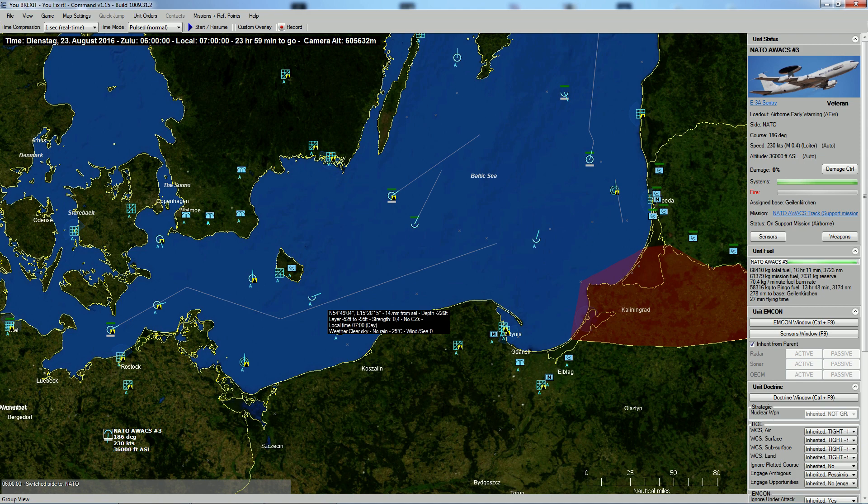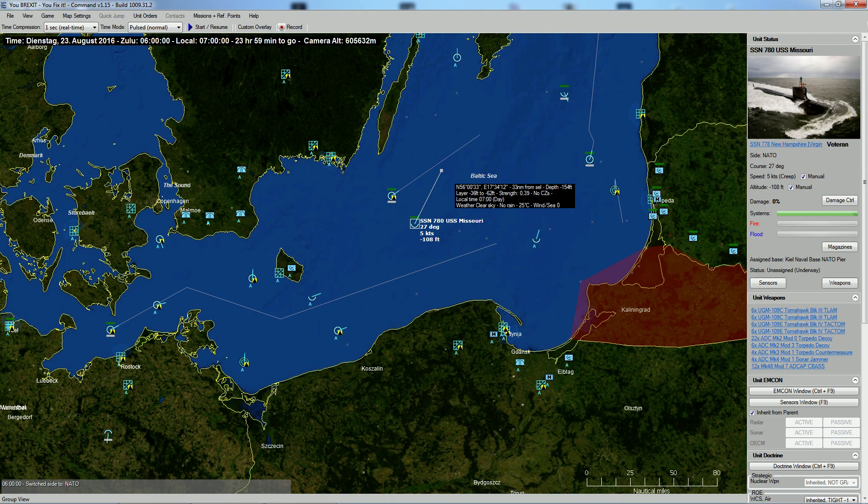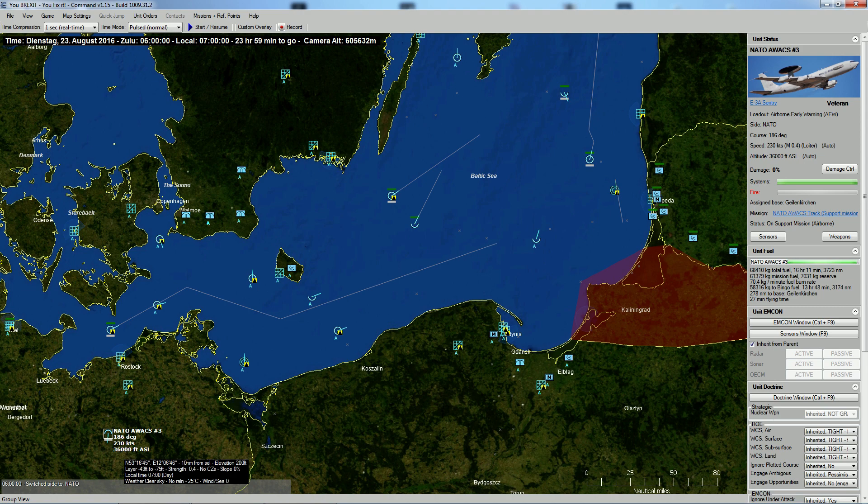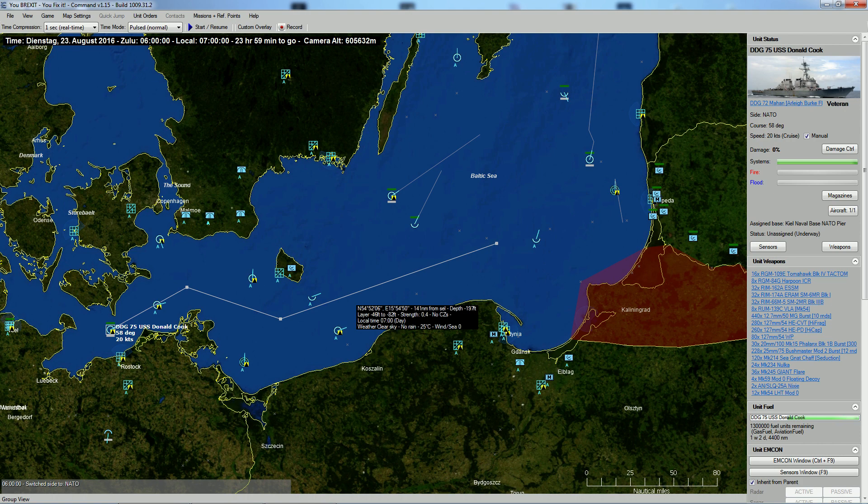You can also see little points sticking out — that indicates the heading of that specific group. For example, this submarine has a heading of 27 degrees, going at 5 knots at a depth of 100 feet. This ship has no depth because it's on the surface — going 12 knots at 18 degrees. This aircraft is at 36,000 feet above sea level. Some ships also have a more advanced route with waypoints to follow.